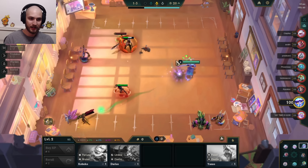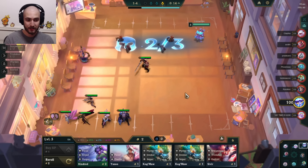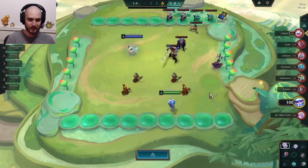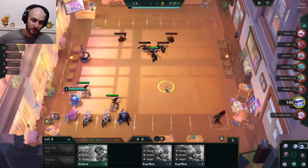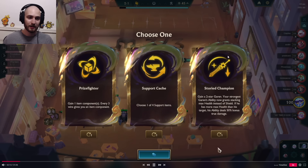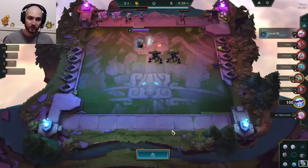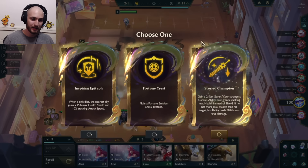We start off with Garen and Sivir, potentially playing around a Storyweaver opener. We have Sivir pair here, so Sivir pair plus Garen and Gwinsu could be a very straightforward game. We also have a potential Faded opener, so I'm basically holding two openers in one and I'll just play whatever I end up getting. I do get a second Garen, and it is a Storied Champion game — I have two Garens already, so a two-star Garen on top of that is pretty good.